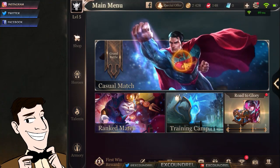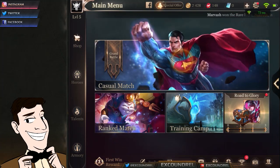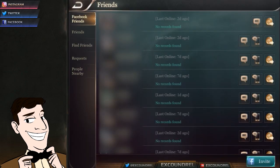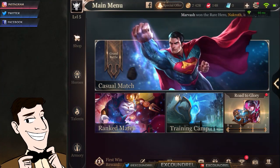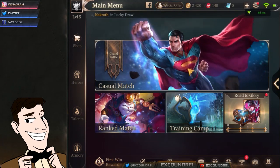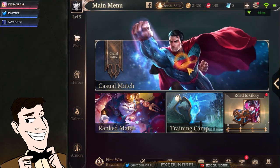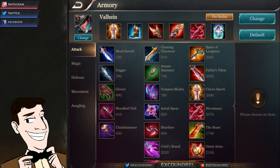The Arena of Valor menu system does use way more battery than Vainglory, so you want to spend as little time there as possible. The complicated things are down at the bottom and out of the way - they're not blocking the important things. Arena of Valor keeps the important things on the left, while deeper exploration is available at the bottom. The shop, profile, heroes, talents - essentially the summoner spells - and the armory where you can set your own builds are all clearly accessible.